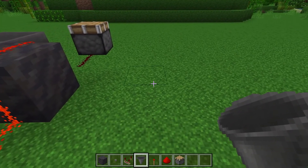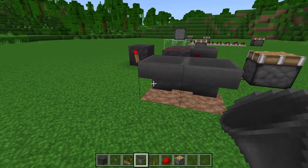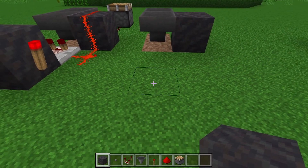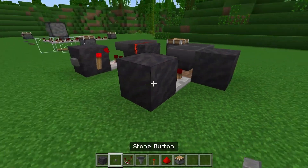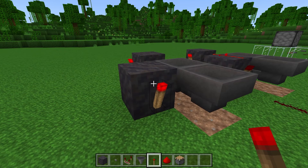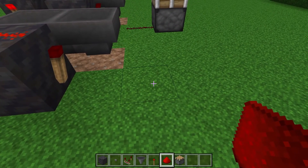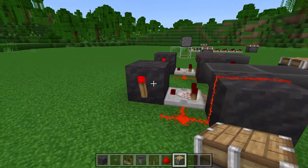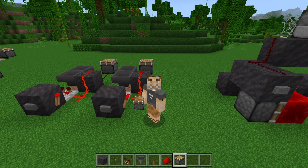Start with two hoppers facing into each other so that an item can go back and forth between them. Take a solid block and put one beside there, then leave a gap and put one right here. Place a comparator looking back on this where the button will be. Then put a torch on the side of this block and a torch on the back side of that one. Add redstone dust on top, red dust in the corner, and that's basically it. For signal to your destination, place some dust there and that's the direction of your power output. Put in a couple items and you're good to go — thank you, Cortezarino.